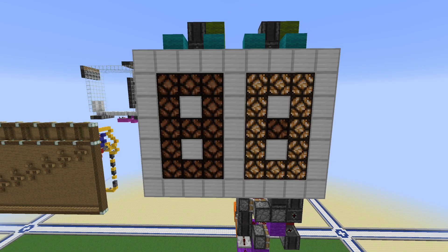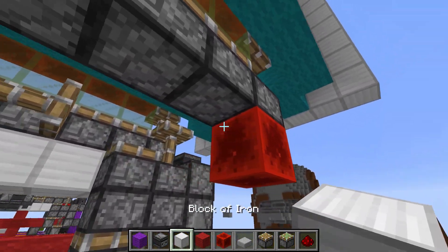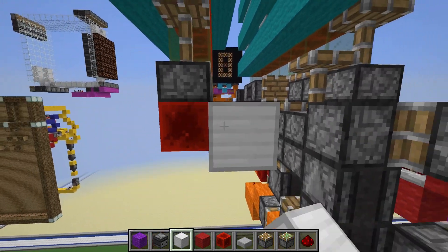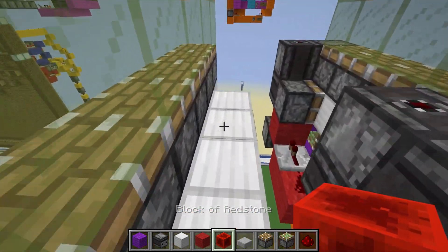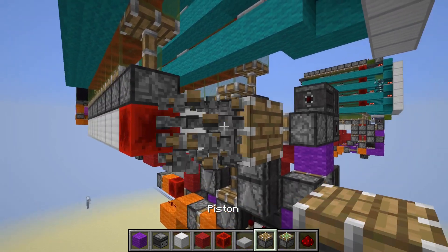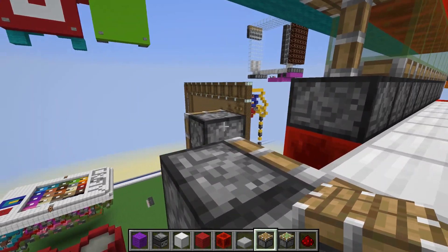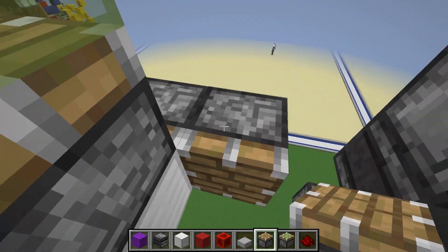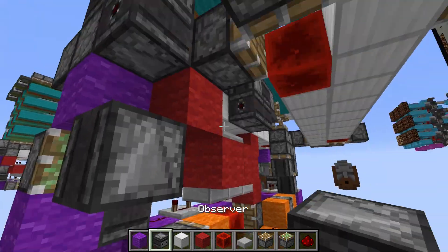Now moving on to the feed tape circuit, which is the red and purple circuit. Get the items needed for the piston feed tape circuit. Go under and put a redstone block under the first piston - that represents zero - and put iron blocks under the rest of the pistons. Put a bunch of blocks going back; this block has to stick out and this block has to be on the second-last piston. Put a redstone block so that when it cycles there's always at least one piston being activated. Put two pistons facing the back, one to the side, one the other side, then at the back two pistons facing the front, one to each side.